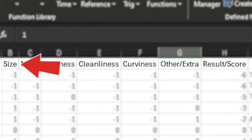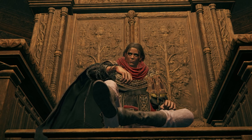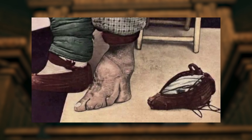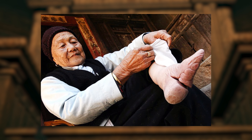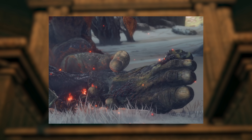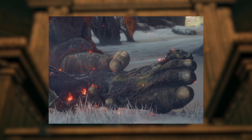The first category is size. Most cultures in the world actually have categories of feet attractiveness. Typically across the board, humans prefer smaller feet, to the point where some cultures have constricted and bound their feet as children so that they're smaller when they're adults. That's an incredibly painful and stupid thing to do, but they do it to look more attractive. So our first category is size: the smaller, the better — plus one; the bigger, the worse — minus one; and if it's kind of in the middle, it's a zero.